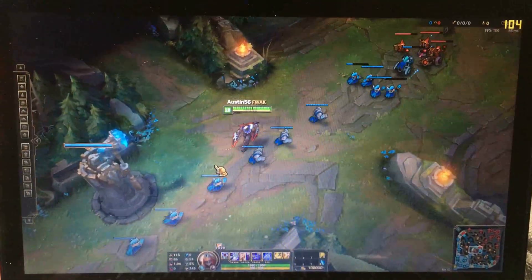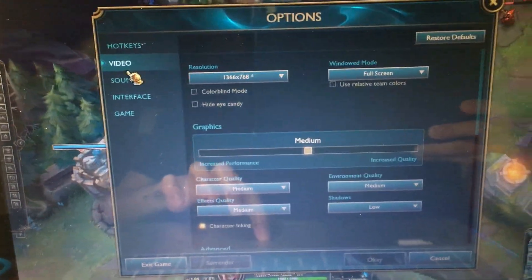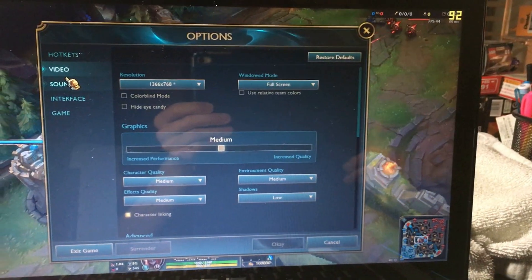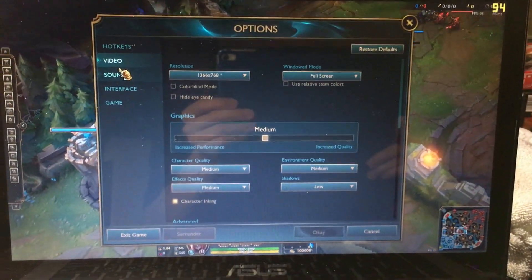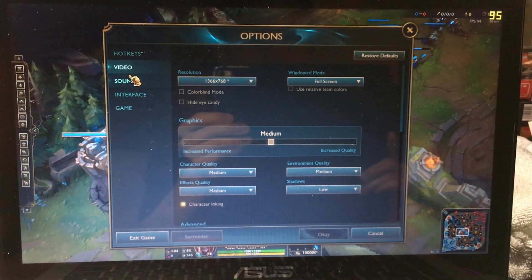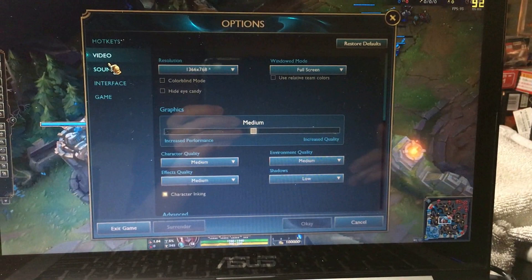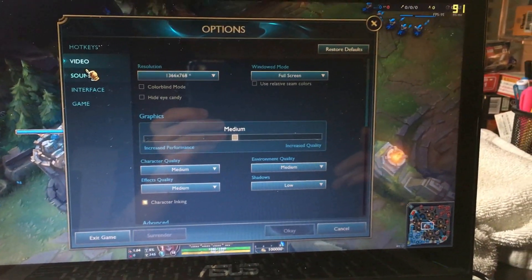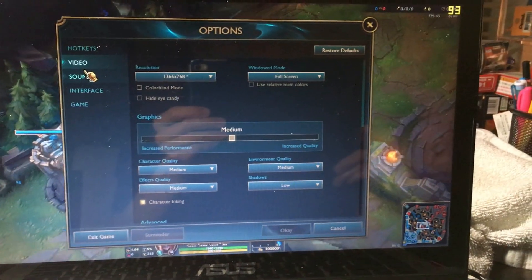Right now my settings are at medium — not the highest, since I don't really need the highest graphics. If I turned it up to the highest settings it might go to like 60 fps without recording. Of course, this test isn't the most accurate because I've used this computer for approximately two years already, so there's a margin of error due to the files already on this computer. Anyway, hope you guys liked this video — comment down below if you have any questions, and don't forget to subscribe.